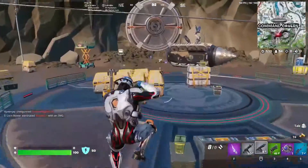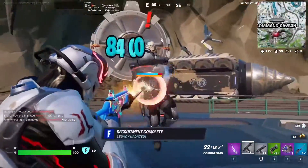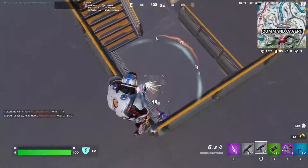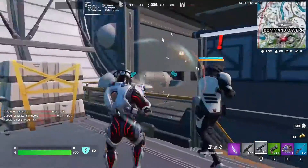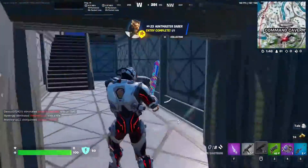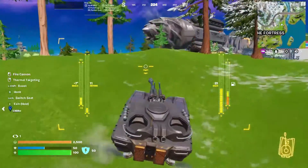Now we're on to the bosses over at Command Cavern. We have Gunner — he still has the mythic SMG; you have to kill him to get it but you can just walk up and shoot him. Next we have the Hunt Master Saber — the master key guy from Chapter 1 Season 8 — and he drops a mythic thermal. There'll be a video talking about all that coming out at the same time as this one.